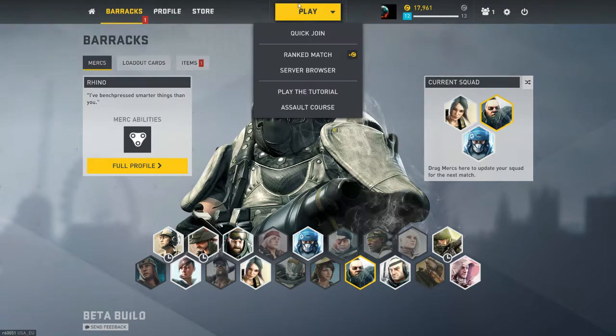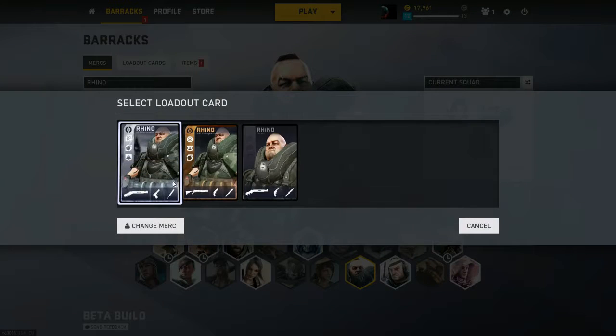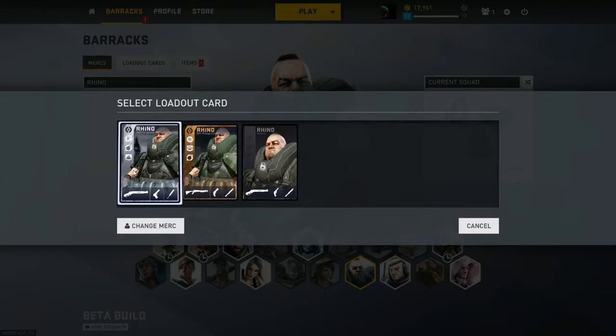I already have a loadout card. If you right-click over here to the right, you can change your loadout card. For my loadout card I'm using a silver right now. I have Unshakable, which reduces damage from explosives by 15%, and Bomb Squad, which makes enemy deployables such as proximity mines more visible and trackable — turrets, mines, and other deployable defenses react 35% slower to your presence.